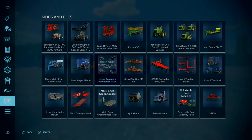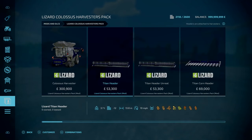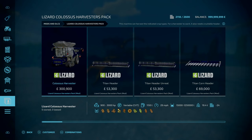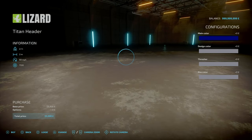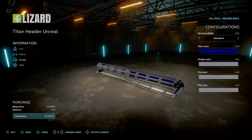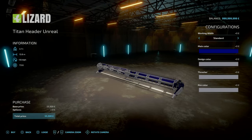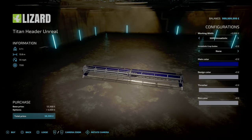If we head to our mod — the Lizard Colossal Harvester Pack — as part of recent updates, obviously you've got your Colossal Harvester with 1.25 million capacity. If we go into some of our headers, you've got your normal header. However, if we go to the Unrealistic, you can see it working with Standard, and we can have 50 meters Unrealistic.